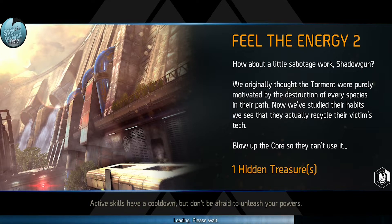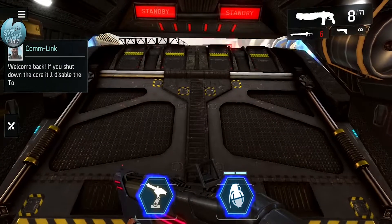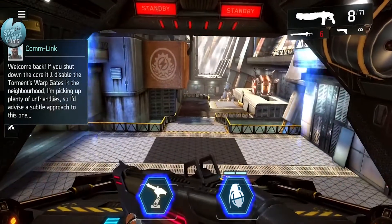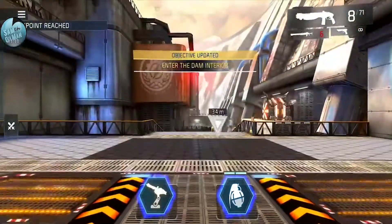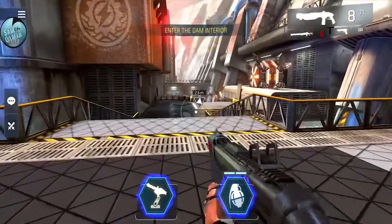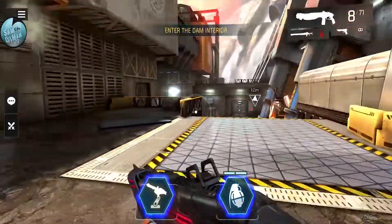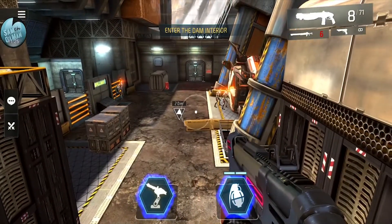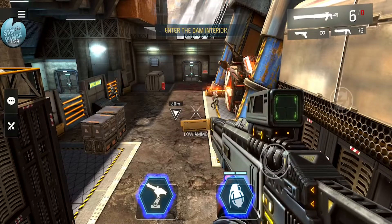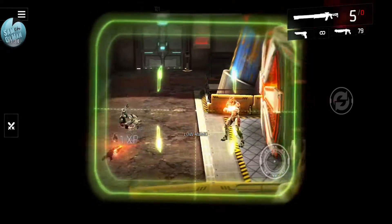There's one hidden treasure in this side quest - I'll show you what the hidden treasure looks like. The objective is to blow up the core. I've got shotgun and sniper rifle on - doesn't leave me with huge ammo. The triangle indicator tells me where to go. There are bad guys down there - I'll double-tap to zoom into the sniper rifle and go for headshots. Headshot - nice! Only four bullets left for that though.